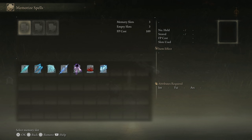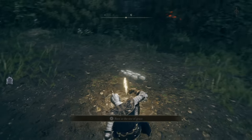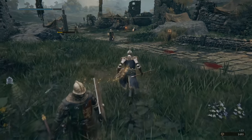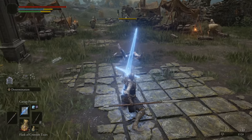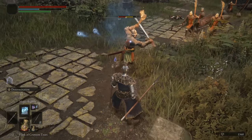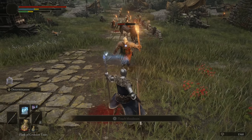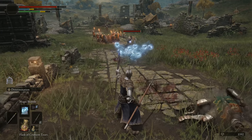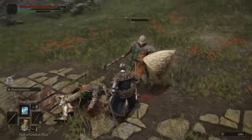Next we have Carrion Piercer, Magic Bubble, and Meteorite. Carrion Piercer is a chargeable spell — kind of like a Soul Greatsword. You can throw it out fast as a thrust, or charge it for a knockdown effect. Magic Bubble is a weird one — you cast little bubbles that float at the enemy. They'll go out and eventually pop when enemies walk into them or just explode on their own. It's not the best spell, but it is what it is.